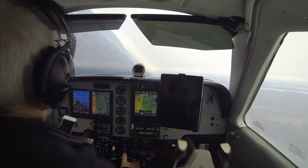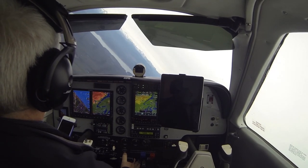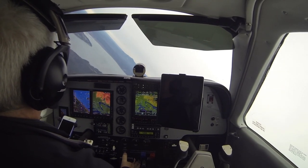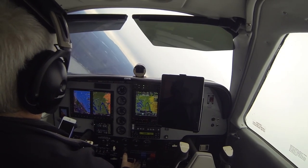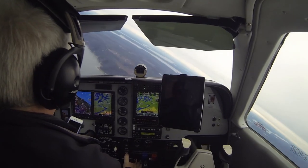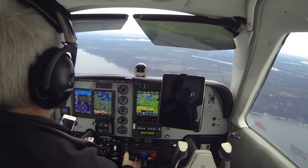One more time — 45 degrees of bank. Let the airspeed bleed off. Hold that nose up there. There's the horn, just at the nibble. And now I bring the yoke back; it takes a pretty good tug when you're trimmed up. There's the buffet. You reduce angle of attack, get the wing flying, roll the wings level, and then recover from the dive.